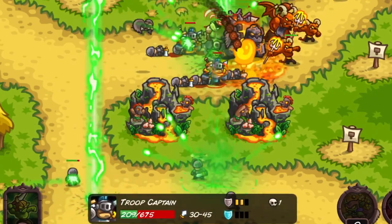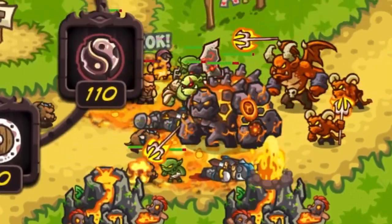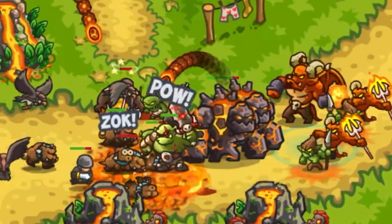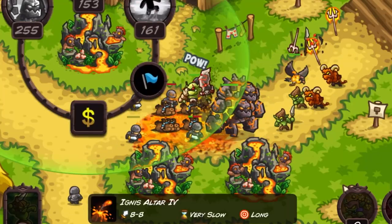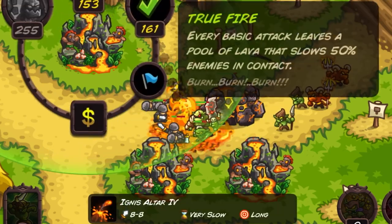Now you do get a golem that you can summon here, a lava elemental looking guy, and it's pretty good. It can only stall one enemy though, which is the problem, but yeah, you're definitely going to want that in the vast majority of circumstances.